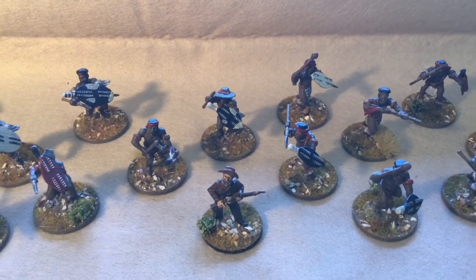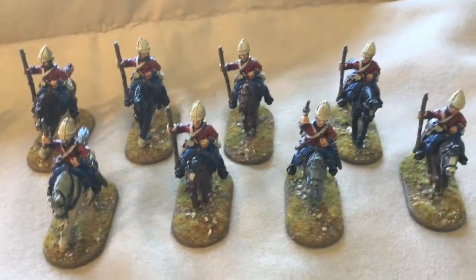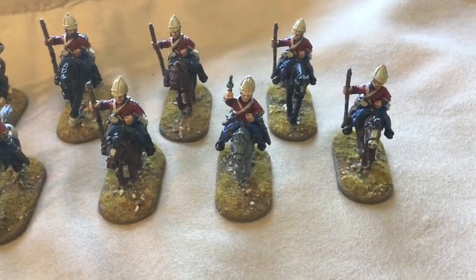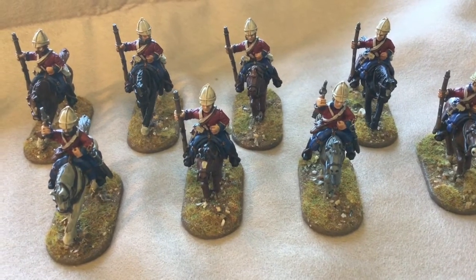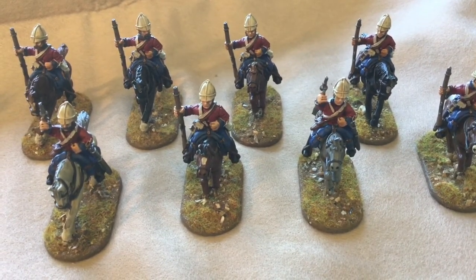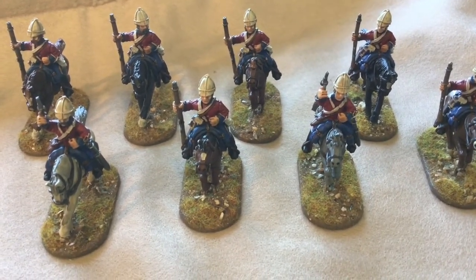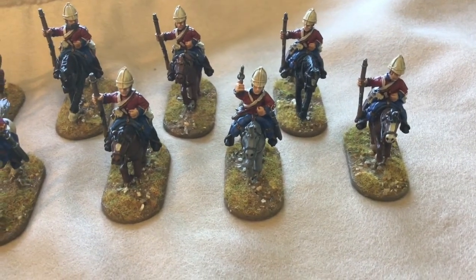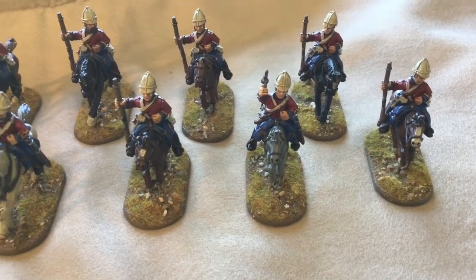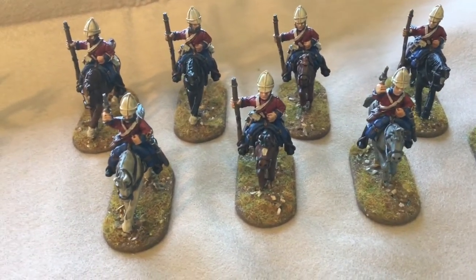Moving along, here are the dragoon cavalry - a lovely unit. The cavalry are AW Miniatures, which are metal, as is the gun which was Wargames Foundry. The infantry are all Warlord with Perry commanders. AW Miniatures are really really nice figures - I've enthused about these before so I won't bore you with that again.